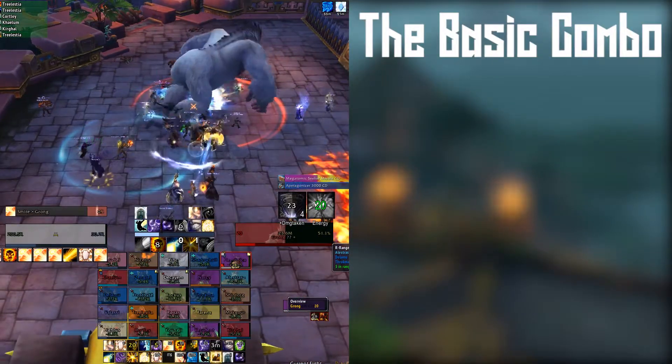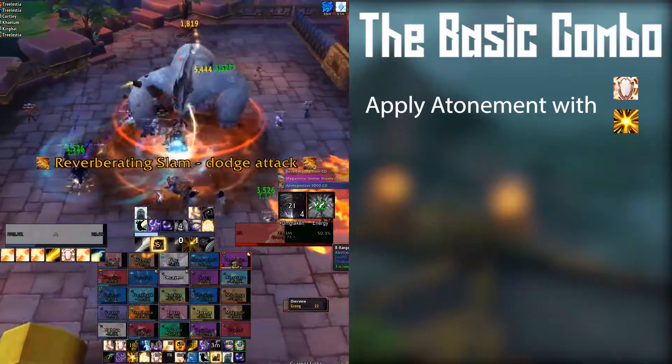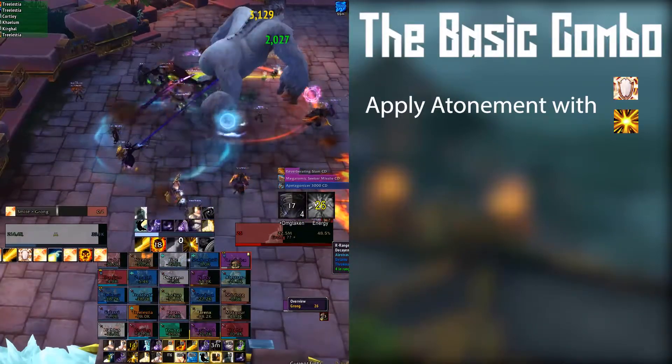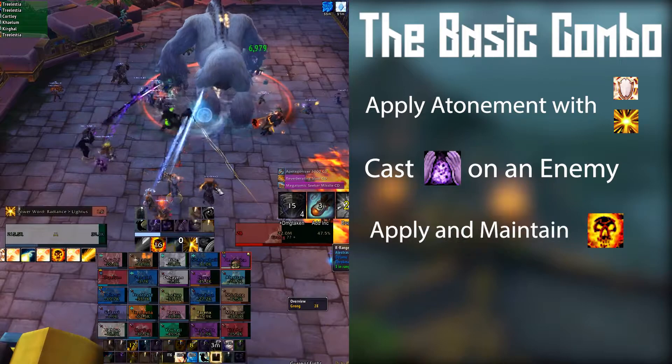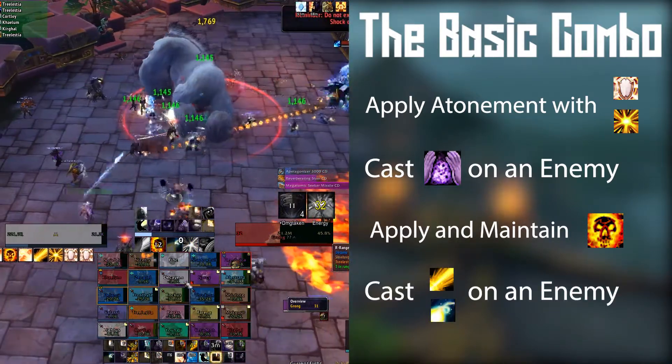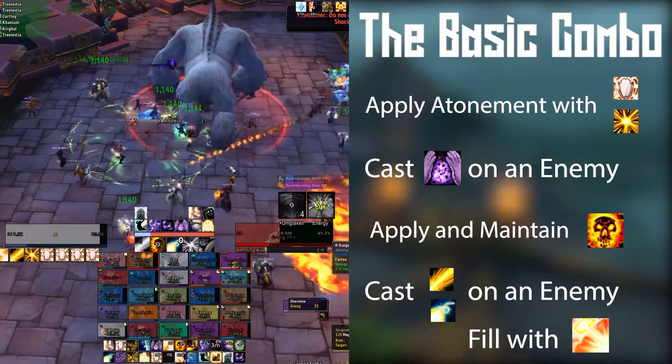The basic combo is to apply atonements to allies, usually using Power Word Shield or Power Word Radiance for multiple allies. Then start DPSing an enemy — using Schism first, applying and maintaining Shadow Word: Pain, casting Power Word Solace and Penance, and filling with Smite when everything else is on cooldown.